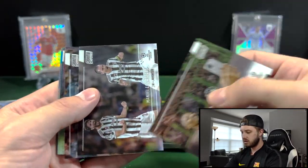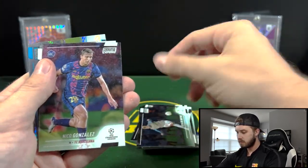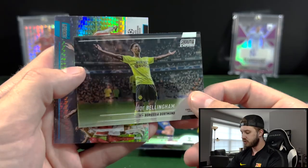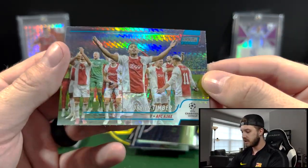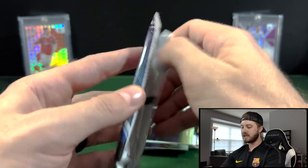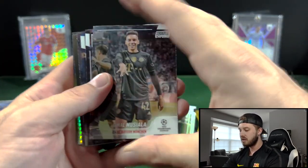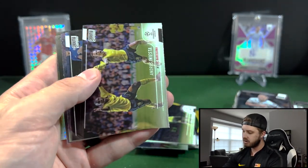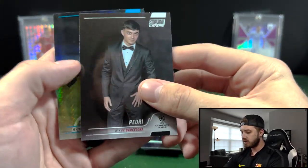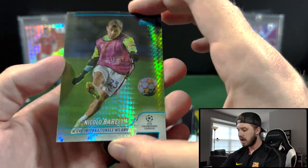We have Holler. Locatelli. Kevin De Bruyne — awesome. We have Nico Gonzalez, rookie. Bellingham for Borussia Dortmund. And then Durian Timber for Ajax on the blue refractor. Got two packs left, let's see if we can hit something. No numbered cards out of this one though yet. Musiala. Andres Iniesta again. Kai Havertz again. Another Gavi. Another Pedri. And then our blue refractor is going to be Barella for Milano.